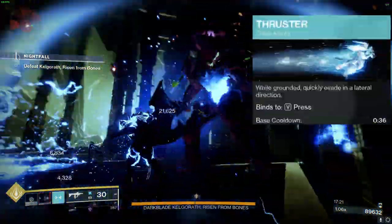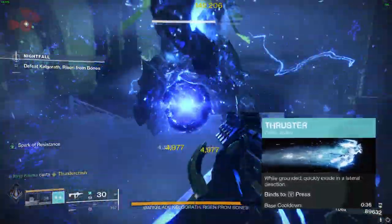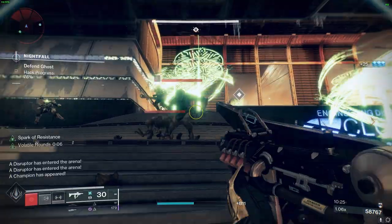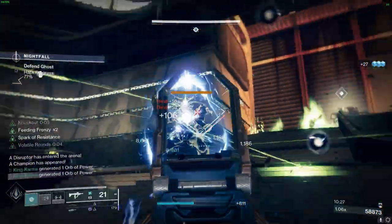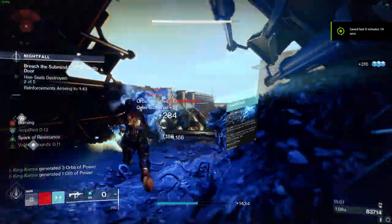Next up, we're using Thruster as our class ability — but if barricades are more your style, feel free to switch it up based on your team's needs. For our melee, we're rocking Thunderclap, which when paired with our exotic, can clear rooms or deal serious damage to champions and bosses.